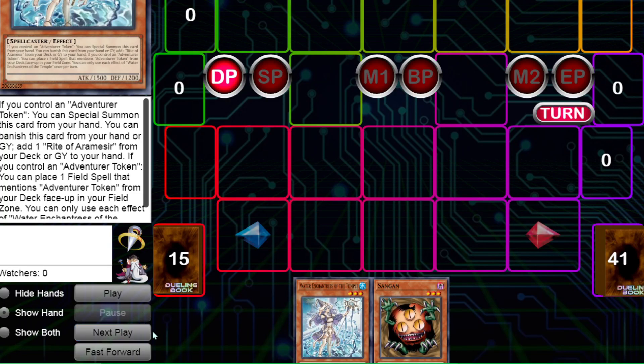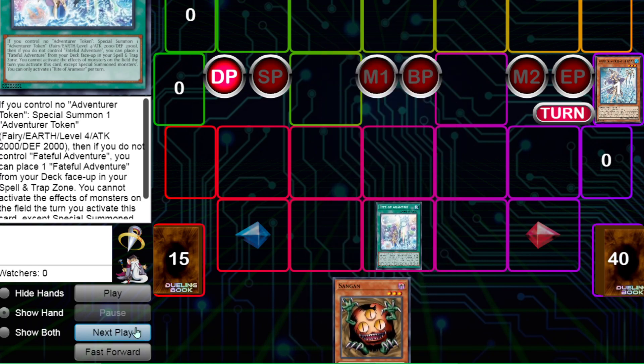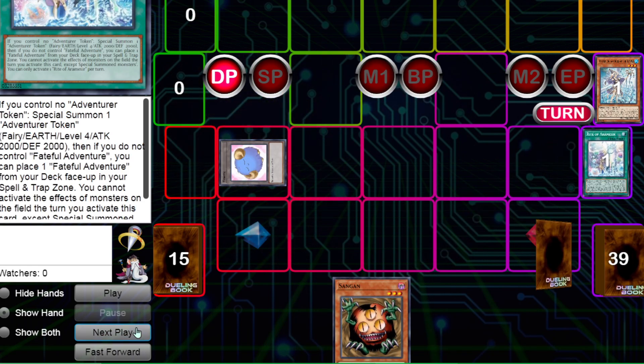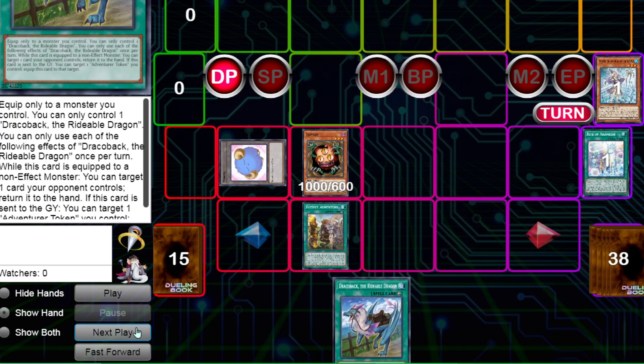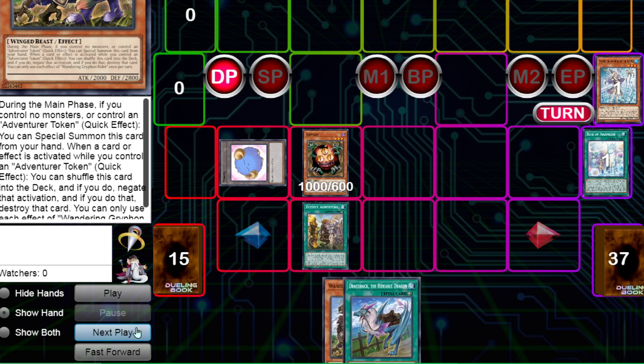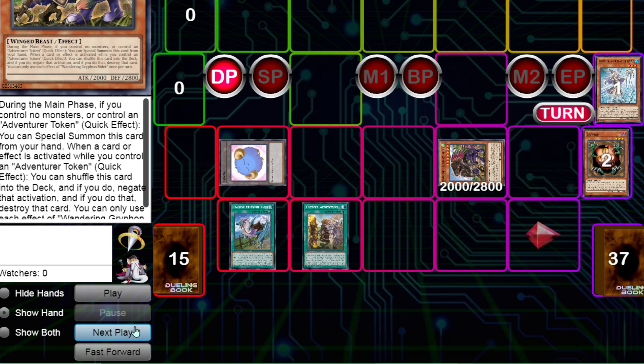This next combo is with Sangin and Enchantress — I just want to get the Sangin combos out of the way, because it is a one-card two-summons situation. So we're going to use the Adventurer, get the Faithful Adventurer, get the Draco back by summoning Sangin so we have something to discard for a Gryphon. It's free — three equips, special Gryphon, make the Amiraj. So now we're playing around Nibiru.